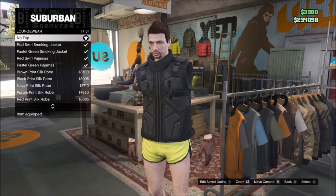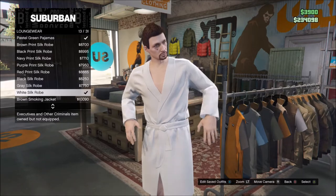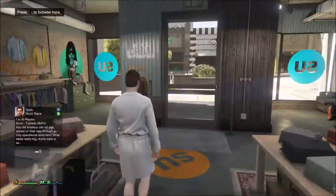What you want to do is go to any clothing store, go to Loungewear, and buy a white silk robe. Then right after that, you just want to go to any yacht.